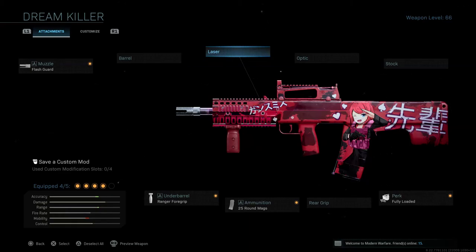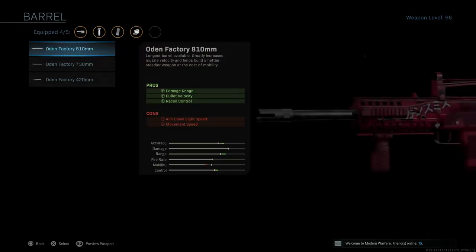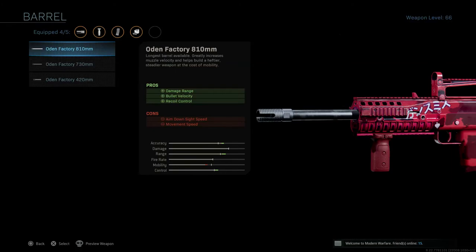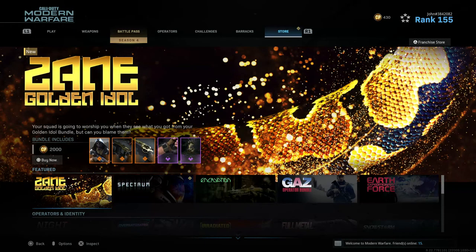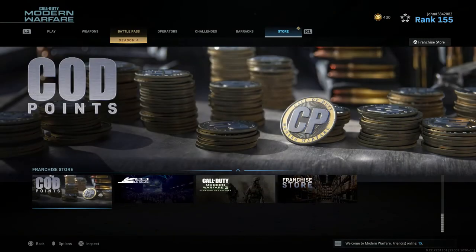Not really a great class setup if you ask me, but as always for the first game we're going to be playing with this blueprint as-is with these four default attachments. Then for the second and final game we are going to be adding one more attachment to fill in that empty slot — most likely the Odin Factory 810 millimeter barrel. First game: default attachments. Second game: default attachments plus one more.